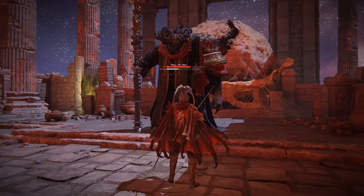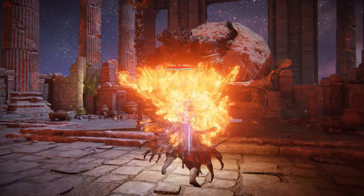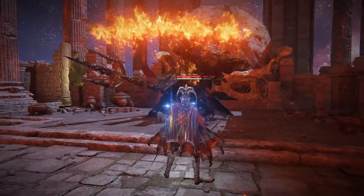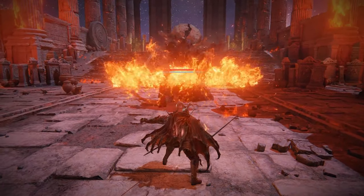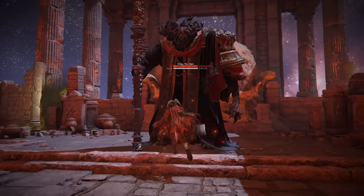The best Ash of War to break stances is definitely Flame of Redmane. It does 29 poise damage in this case, and buffed with the Crystal Tear, it goes all the way up to 38, staggering Moog in 3 hits. Stealth does actually increase the damage — you do 6% more damage on stealth hits.